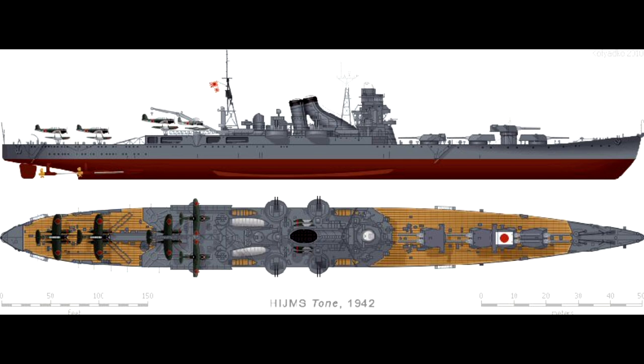We're going to talk about armament. This thing was armed with eight 203mm guns — the same size as other Japanese cruisers at its tier. It had eight 127mm guns as secondary armament, 12 25mm AA guns, and 12 610mm torpedo tubes — four sets of three, two on each side.